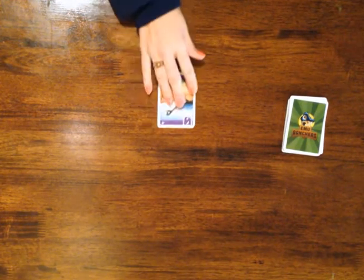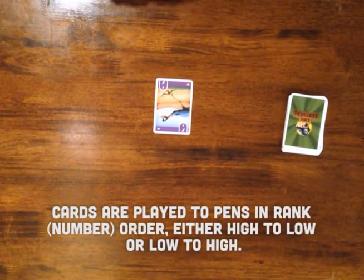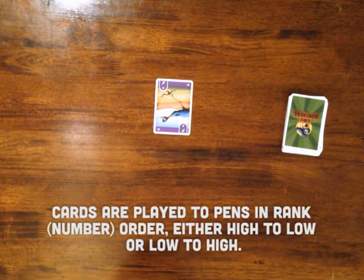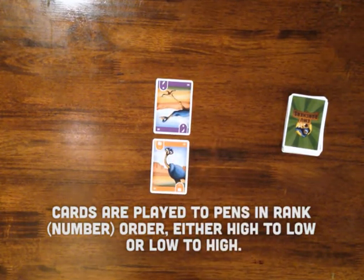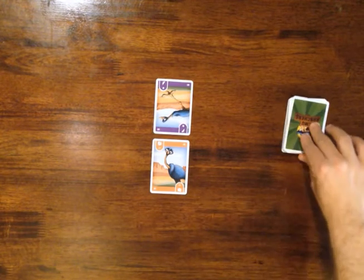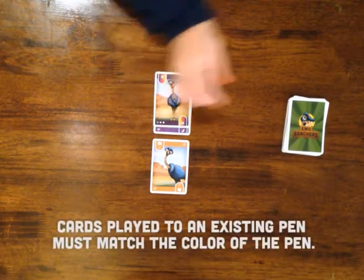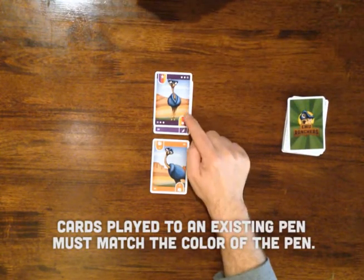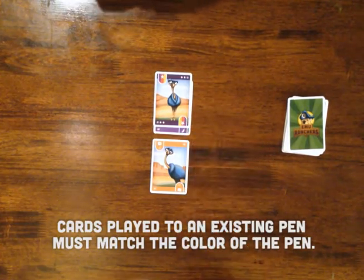Amy is going to start us out — she started with the feather. Remember, for rank purposes feathers are tens, so she's going to be playing down. I'm going to start opposite and play an egg — for rank purposes that's a one. I need to make sure I draw. Amy played a wild — that wild could have been a purple, red, or yellow, but because it's played after the feather it is a purple. In terms of numeric sequence, we're just going to call that a nine. I'm going to be playing up here, so I'm going to play my two.